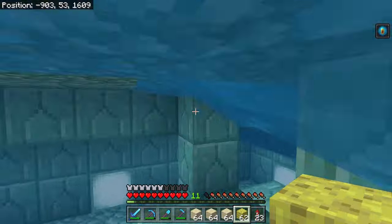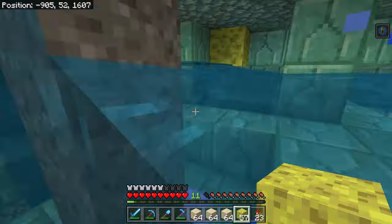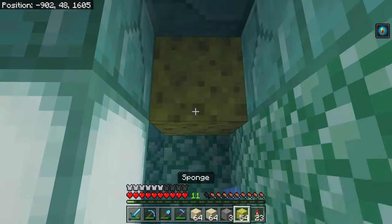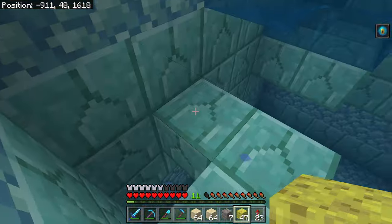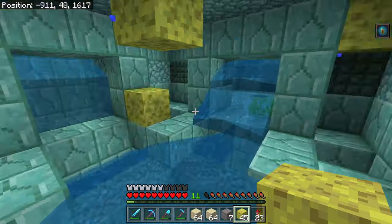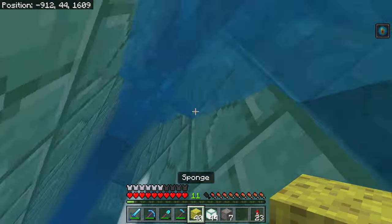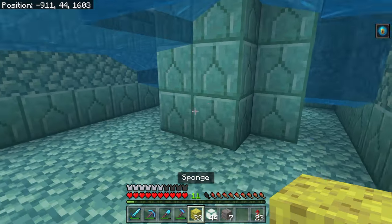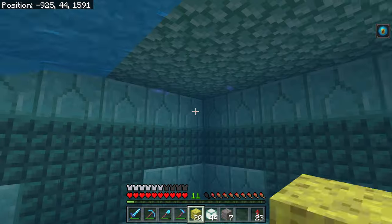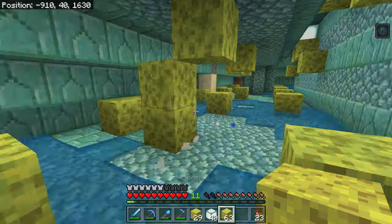Let's start by draining the inside of the monument. I've already done the outside. Just do a quick montage of the inside to give you a bit of a look at what I did. Many sponges were used in the draining of this monument. This was vastly helped by having a conduit in place the whole time - you don't want to have to worry about drowning when you're draining a monument.